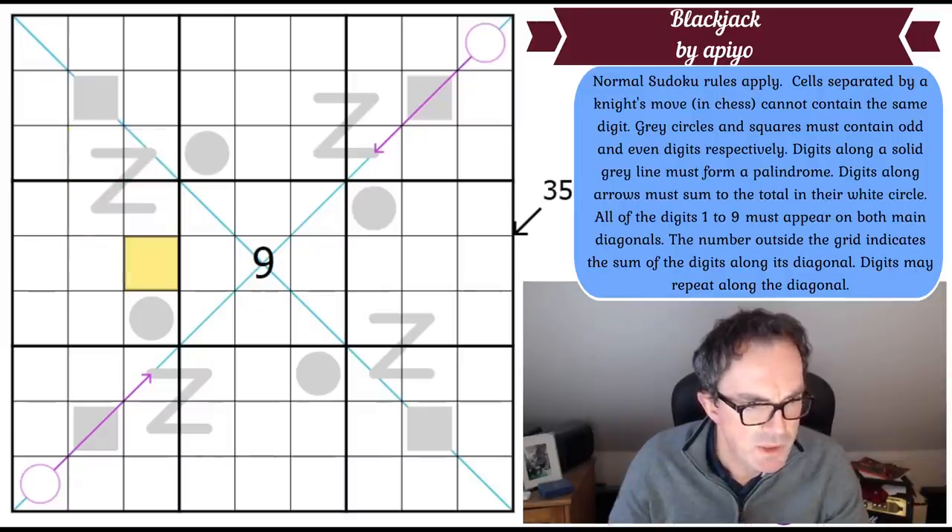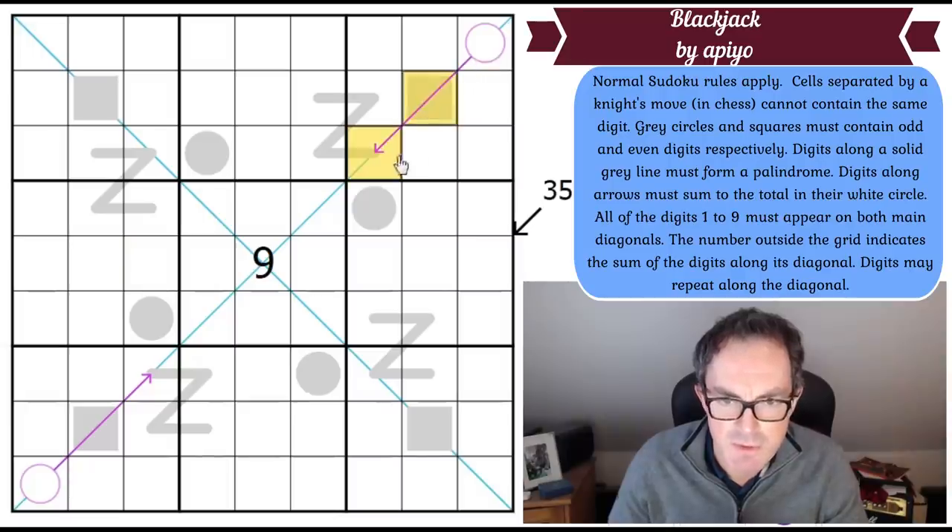Digits along arrows must sum to the total in their white circle. We've got two purple arrows, so those two cells add up to whatever is in the circle. For example, if this was three and that was five, the circle would have to be eight.